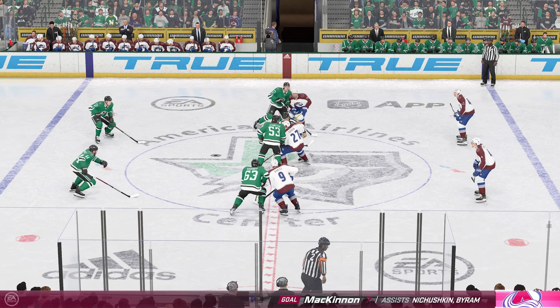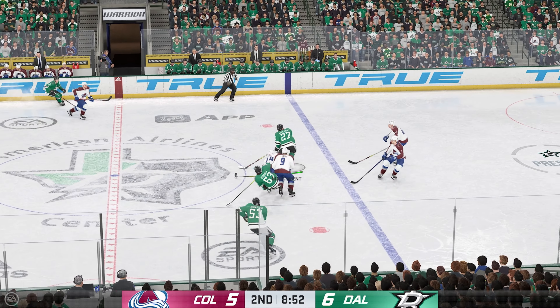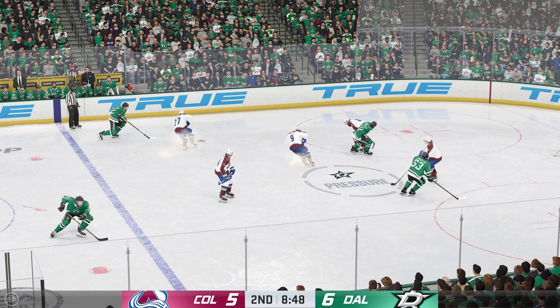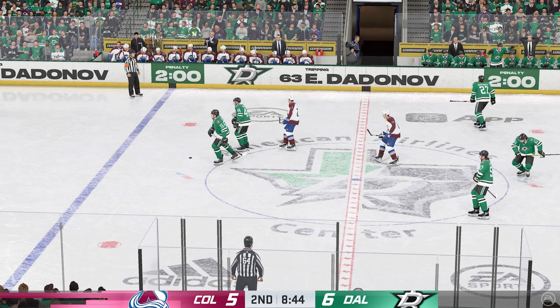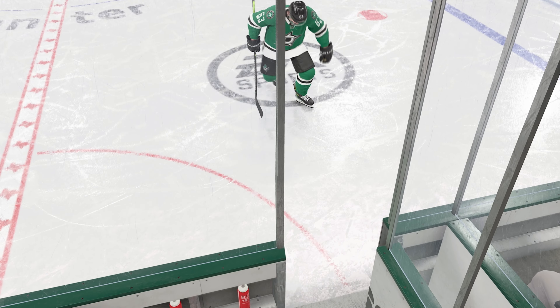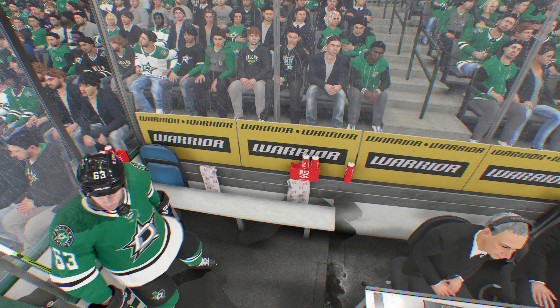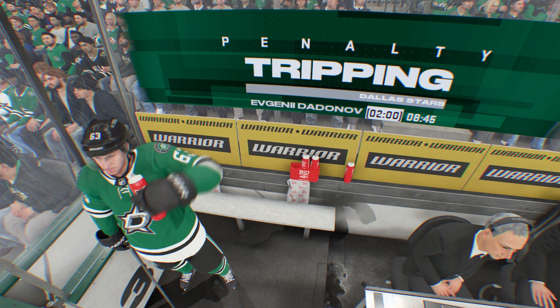Puck grabbed by Harley, and tries to make a diagonal pass to Marchman. That pass goes off a stick — we got a stoppage. Let's get the call. The refs are calling a really tight game, and man, this has been a parade to the penalty box. The entire bench looks agitated, and as a result, they keep taking more.